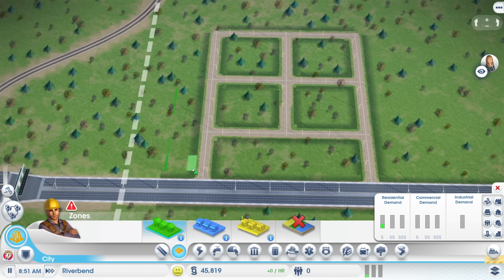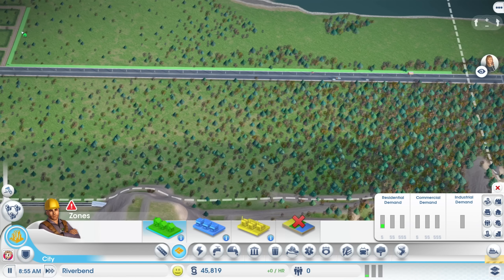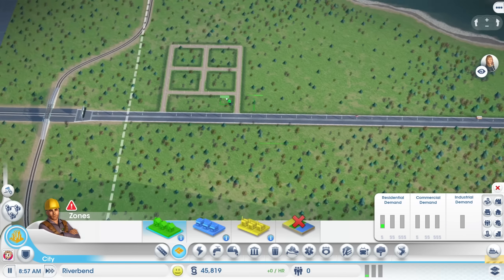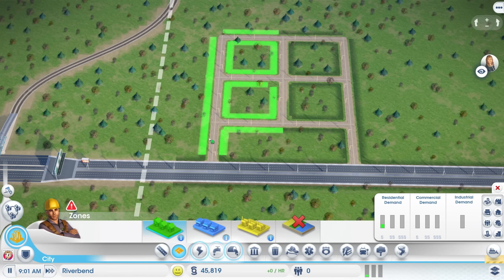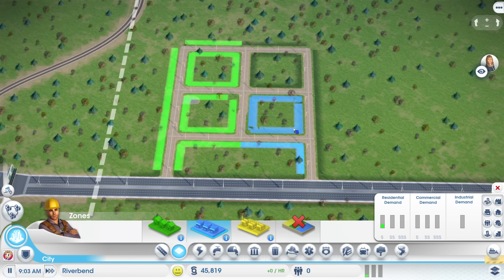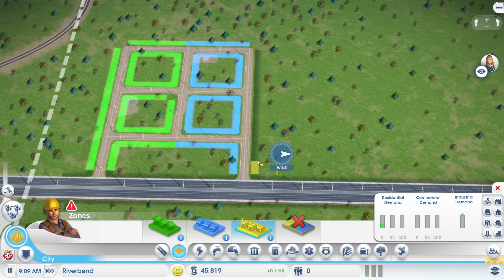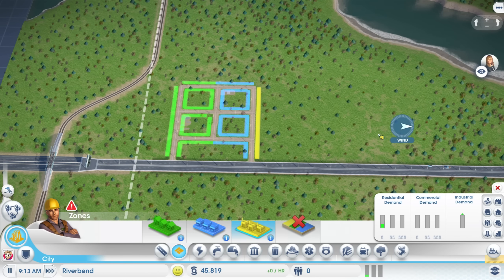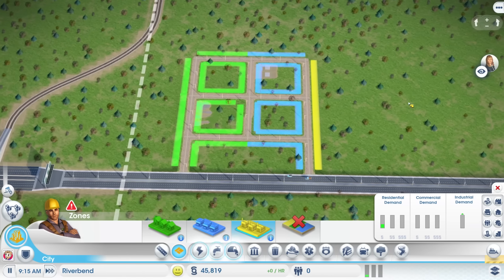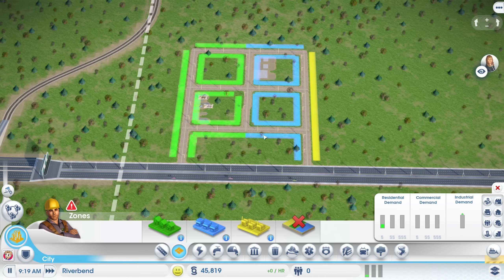We're going to need some zoning, so we'll go for the usual residential, commercial, and industrial. If I hold Control it zones the entire section of road, which I don't want to do. So I'll place some zoning here and zone these guys over there. On this side I'll do industry. I forgot this game had a wind simulation — if I build industry here, the wind is going to blow the pollution over here, which is kind of perfect until I eventually expand down.